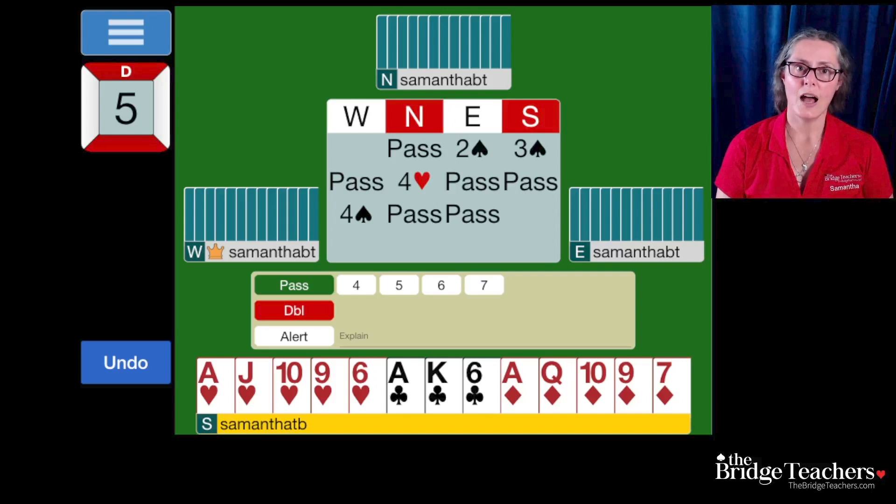Let's review the auction up to this point. The meanings I'm going to give for these bids apply to both Standard American and 2 over 1 — it doesn't matter which one you're playing. Our partner was the dealer and passed. Our right hand opponent opened 2 spades, showing 6 spades and a weak hand. We would play this as 5-10 points.